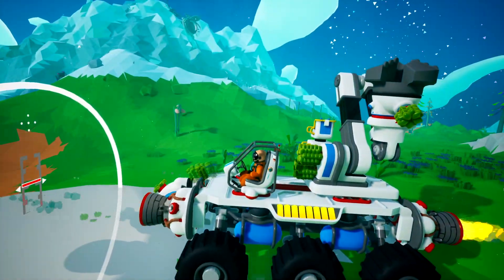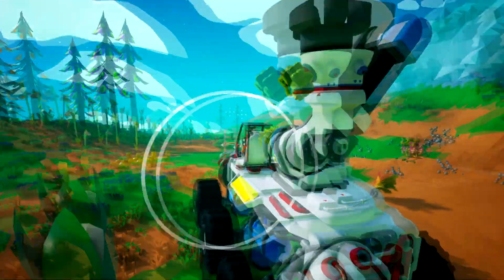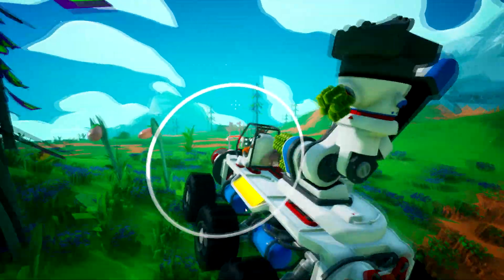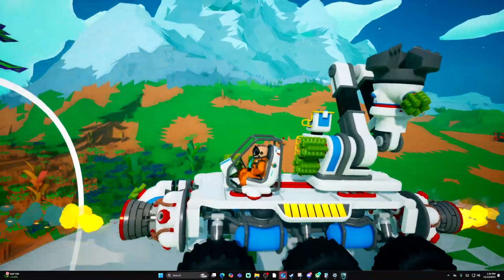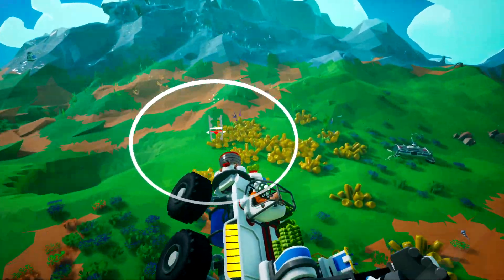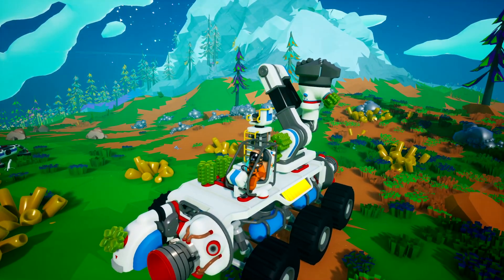So if you have your thruster going and you see you can't stop it — you know what I'm saying — all you need to do is just go ahead and press C or V depending on what side the thruster is on, and it will go ahead and turn it off like so.